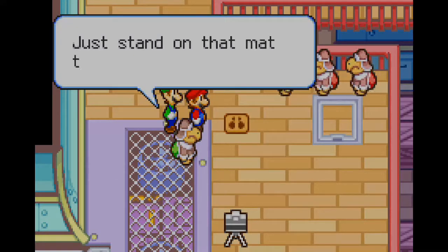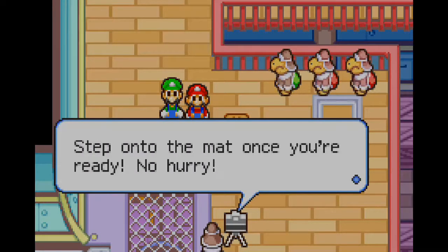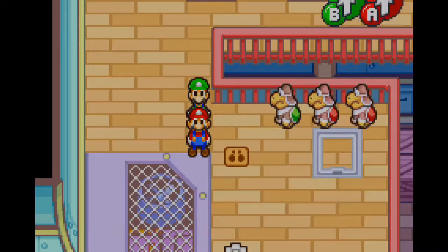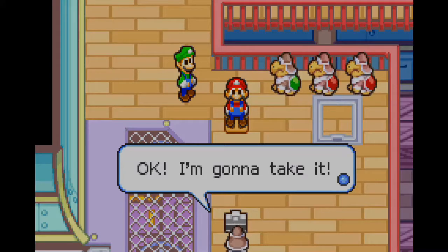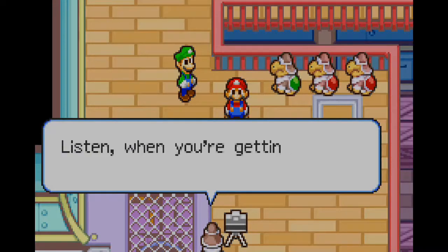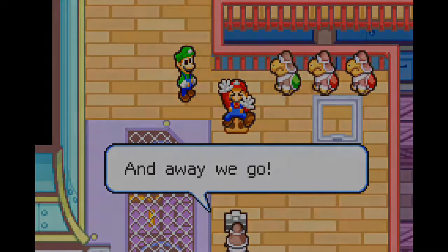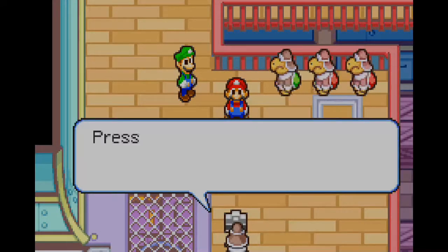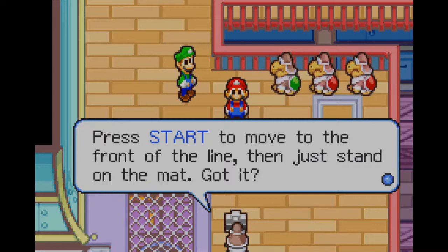Snapping photos is easy. Just stand on that mat there — right there. Step onto it, hurry! So you step on it. Mr. Green Stash, you may step back. There are cool things you can do with this. During the photo, as he's about to take it, you can press up, down, left, right to do different poses. I'm just gonna do kind of the Chugga Conroy method of things and close my eyes while waiting for it. I might do the same editing style as he did. I don't want to copy him, but it adds the same effect. I want to make the series original, but there's only so much you can do.